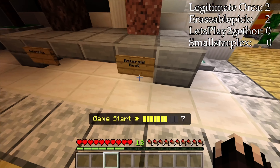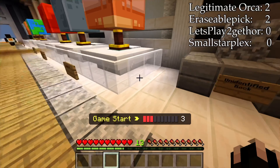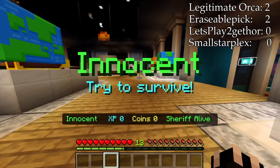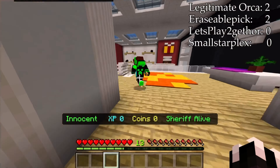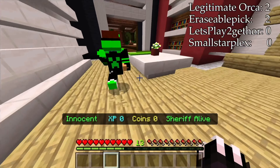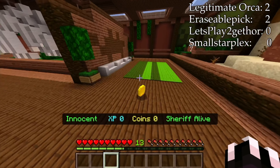In the museum — asteroid rock, meteorite, unidentified rock, Jupiter, Ceres, Mars. If anyone wants to know what my brother's skin is, it's a creeper hoodie guy. I want that coin.